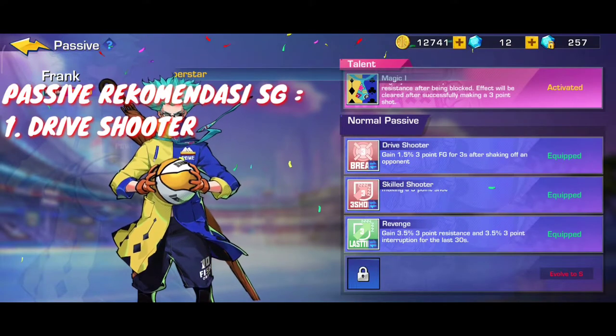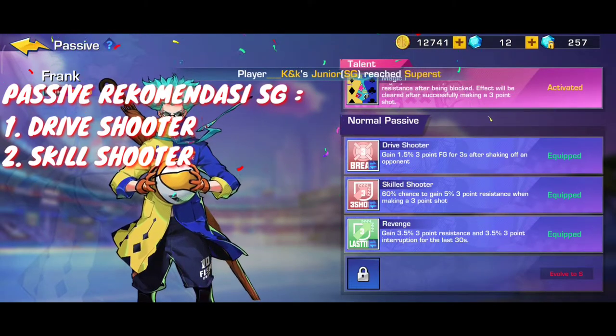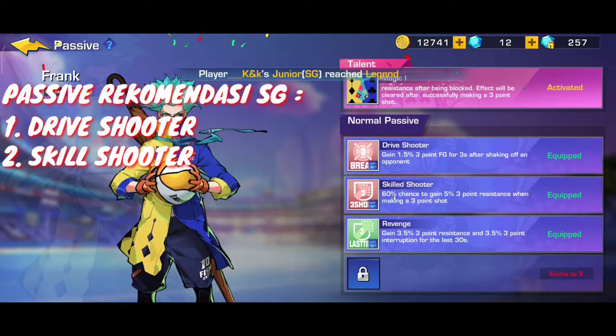Kemudian skill shooter - di sini skill shooter 60% akan bertambah kesempatan untuk menambah 5% dari 3 point resistant kita. Jadi dia ini menambah 3 point resistant pada saat kita dimarking guys. Ini pasif yang saya gunakan - kita bisa lihat di video ini, skill saya pasifnya itu aktif guys.